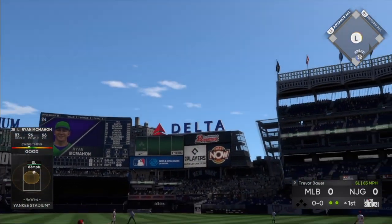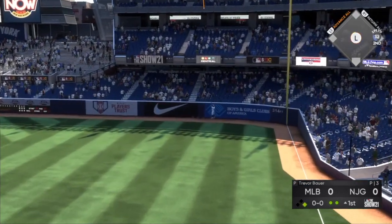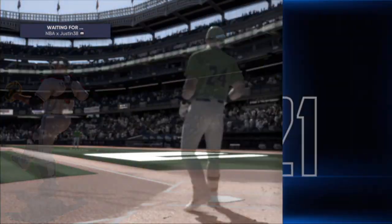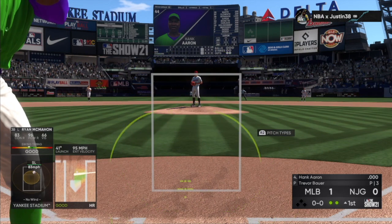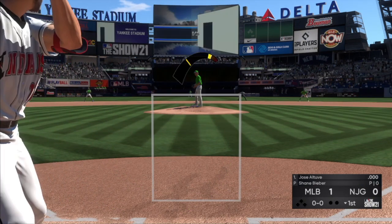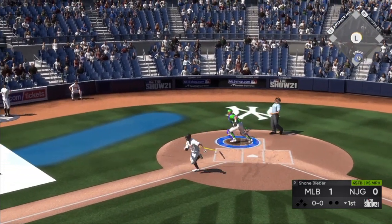Ryan McMahon — get out of here! Short porch, give me that! Ryan McMahon in his first at-bat is going to get a PCI-check home run. Take a look at this PCI — I did not deserve a homer on that — but that is just how freaking good this Ryan McMahon card is. He is going to be so amazing this year. Taking the mound with Shane Bieber and I am using meter instead of pinpoint for this game.